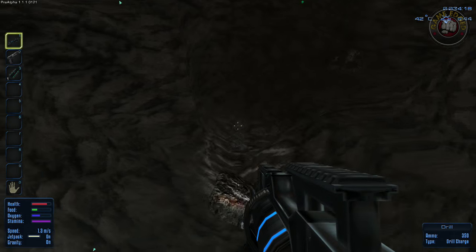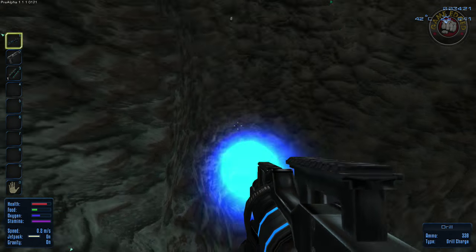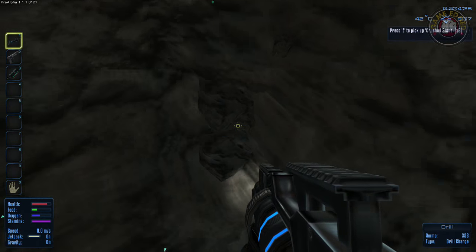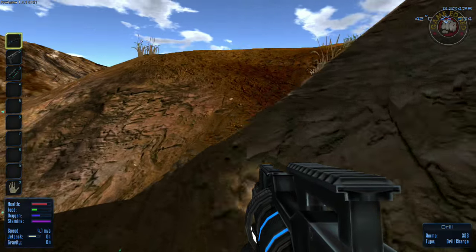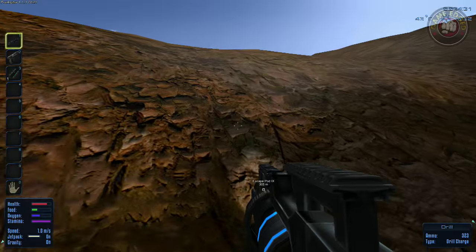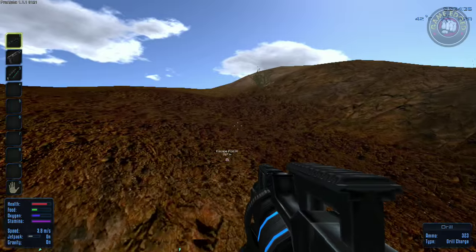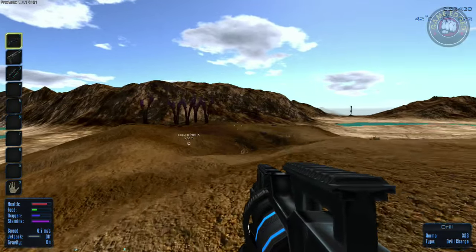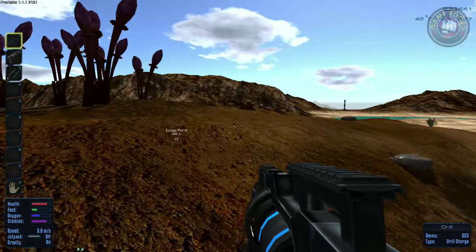Do we have everything? I think we've got everything. Crush stone — that's got to be helpful for something. Let's put the jetpack on. I love this. Now turn it off so you can actually get somewhere — with the jetpack on it kind of slows you down quite a bit, so you want to avoid overuse of it.